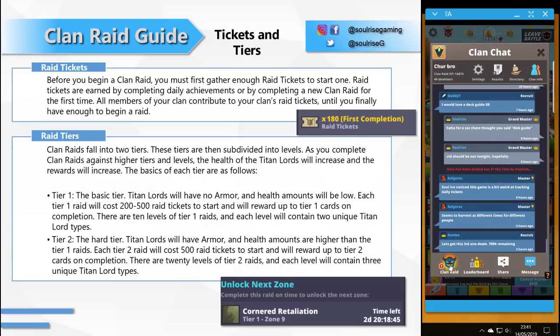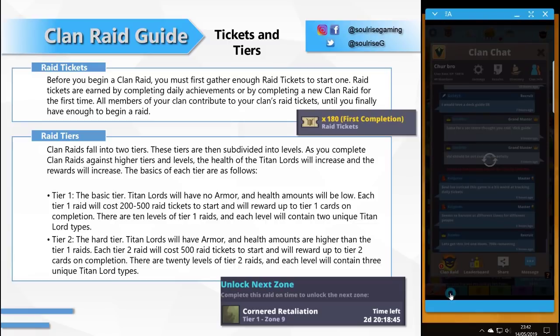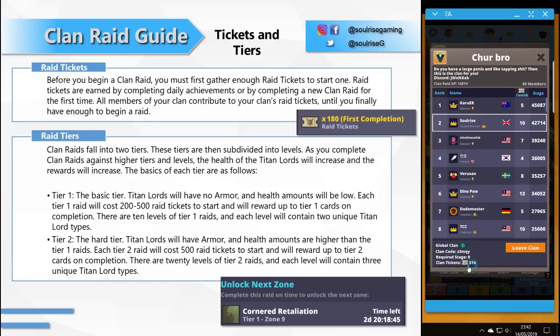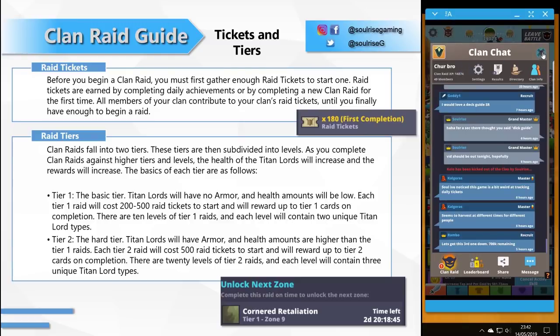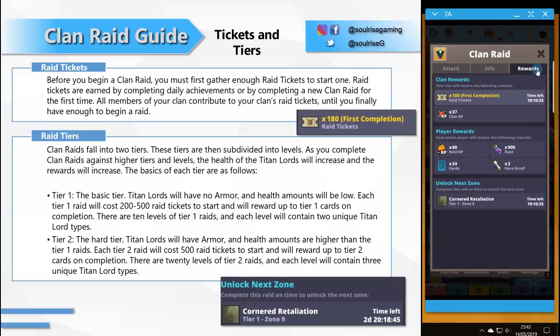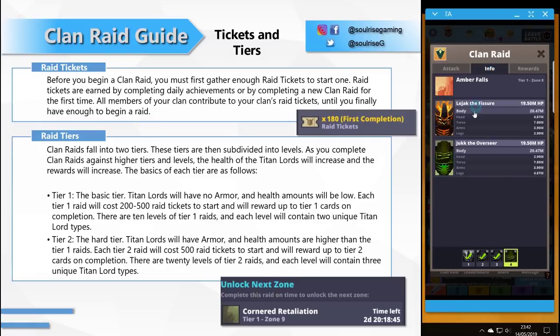The main earnings for a clan at the moment is basically raid tickets. If you're not collecting raid tickets by doing daily tasks, what you've got to do is log in quickly, do a run, prestige — that's the first couple of tickets done. If you're not doing that, a lot of people will start kicking you from clans. It's unfortunate but there's no excuse not to gain tickets anymore. Get these tickets in.